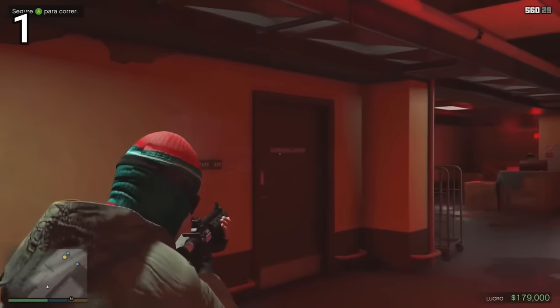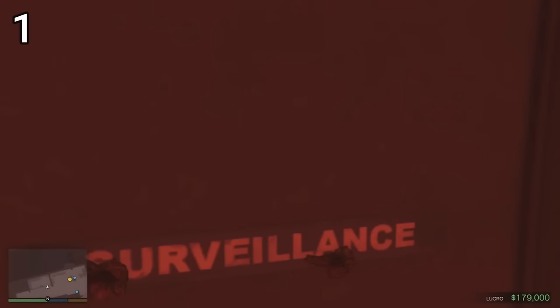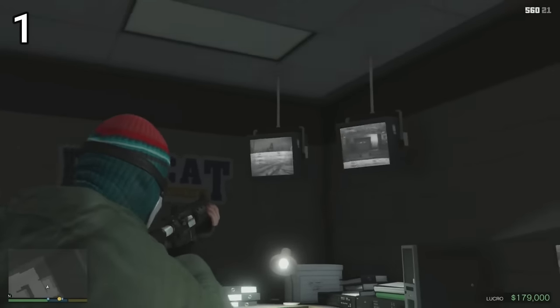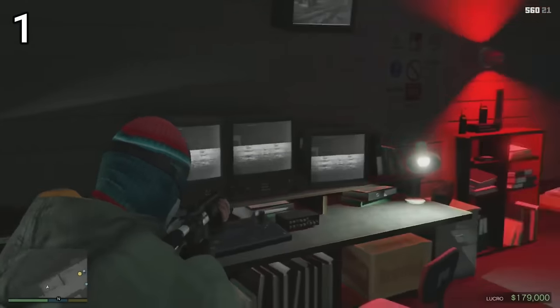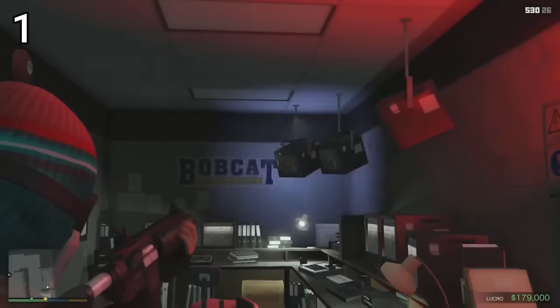Going to the left in the maintenance room, we see that this door and room would have been used in the beta version. For some very strange reason, Rockstar ended up removing it. But with the help of a mod, you can enter and see that the scenery is very complete, with cameras and everything else — a very cool curiosity.